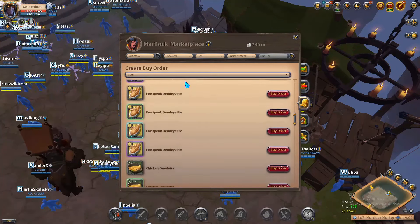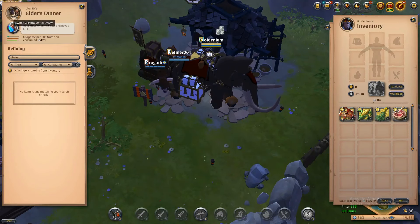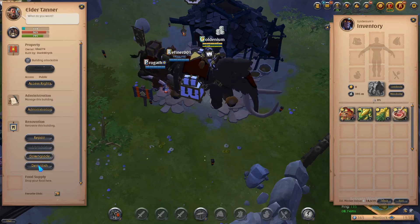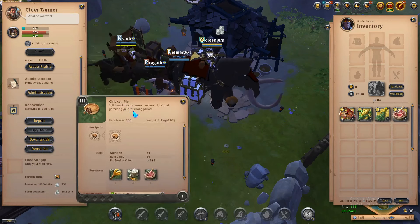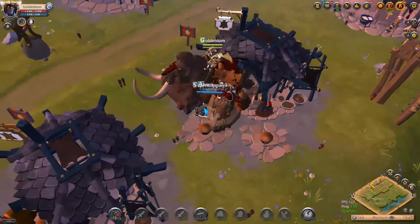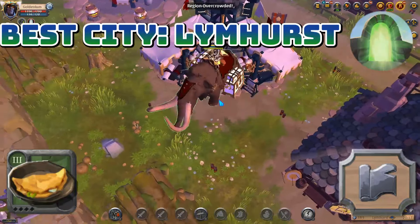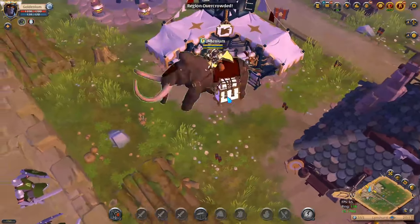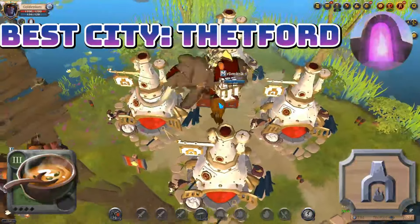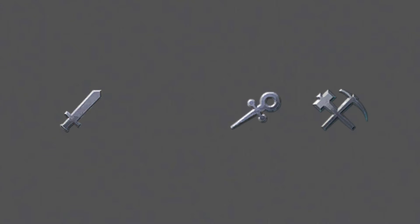Some items are only sold at a certain city, based on plots requiring a specific food to feed them. The Tanner bonus in Martlock for leather uses chicken pies. The Stone Mason at Bridgewatch, which makes stone blocks, uses bean salads. The Weaver in Lymhurst, which makes cloth, uses chicken omelets. The Woodcutter in Fort Sterling, which makes planks, favors carrot soups. Finally, in Thetford, the smelter making metal bars favors wheat soups.